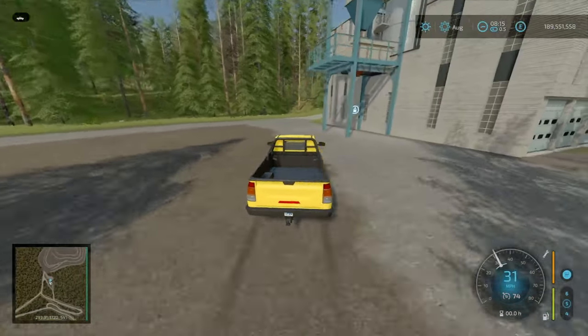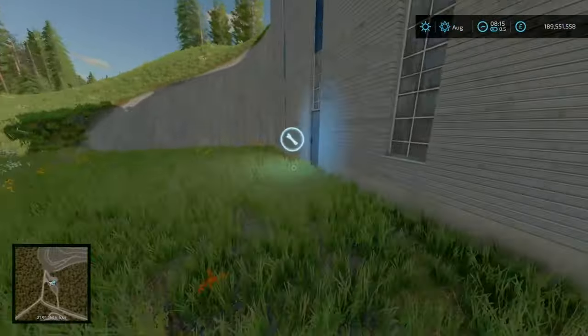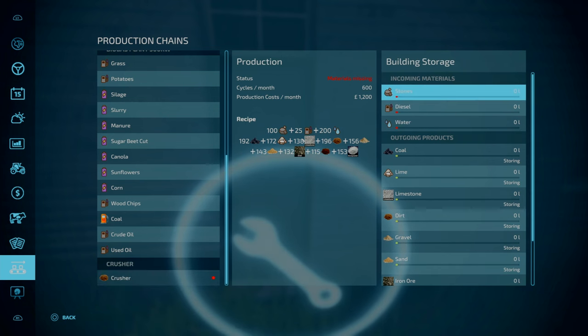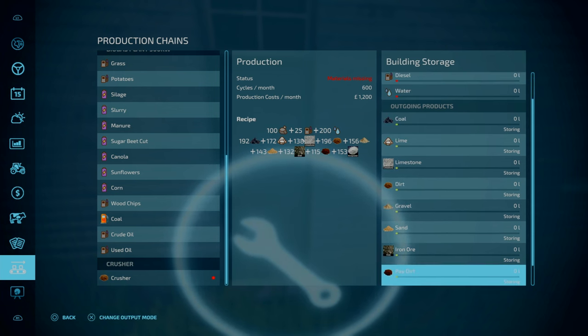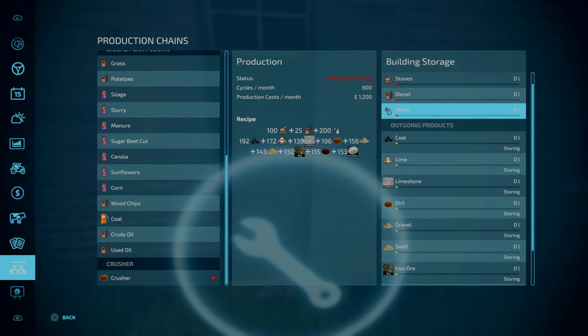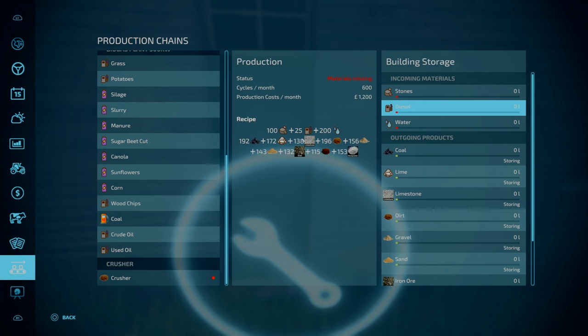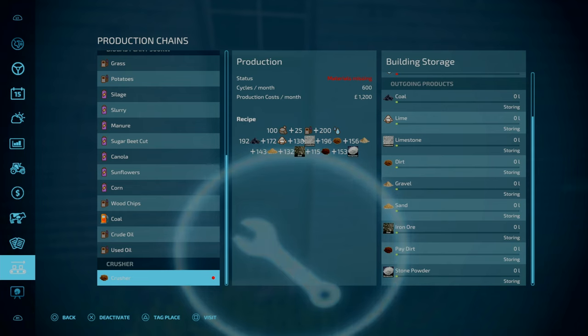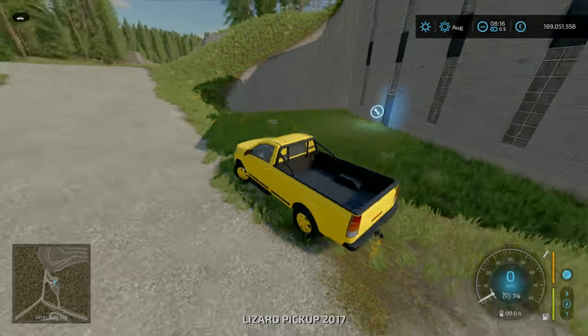There is a fill point over there. Let's purchase the Crusher for half a million. For the Crusher, all you need to do is put stones, diesel, and water in. With those stones you can crush them to get coal, gravel, sand, iron ore, paydirt, and stone powder - all of that just from stone. That uses 60,000 stones per month, 15,000 litres of diesel, and 120,000 litres of water. You get a fair bit of coal from that. There is an endless stone supply and you can just keep on topping this up.